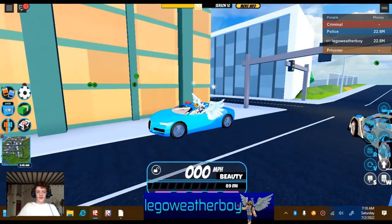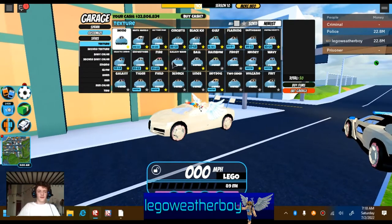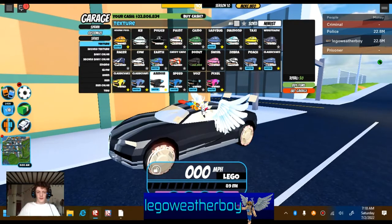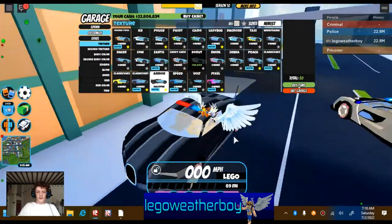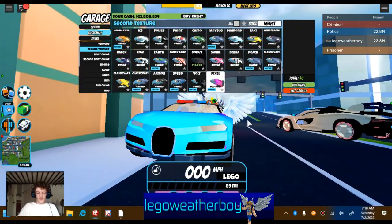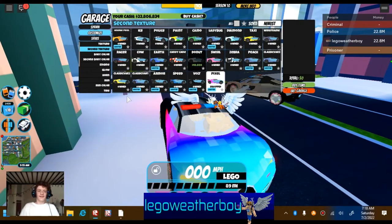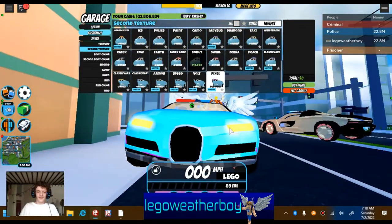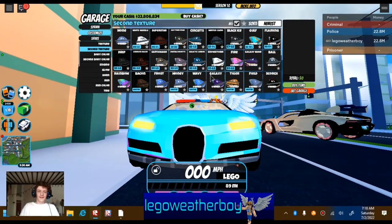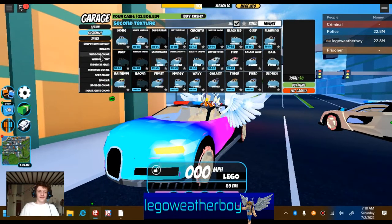I'm gonna show you the second body texture. So if we go here on the show, we can put armor on the entire thing and we can put a second texture - put pixel on the front and on the back we have armor. That looks awesome, not going to lie - this is absolutely awesome. Thank you Asimo, it's been like so many years I've been wanting this and now it's here. I was like, I don't want only body color, I want texture too.